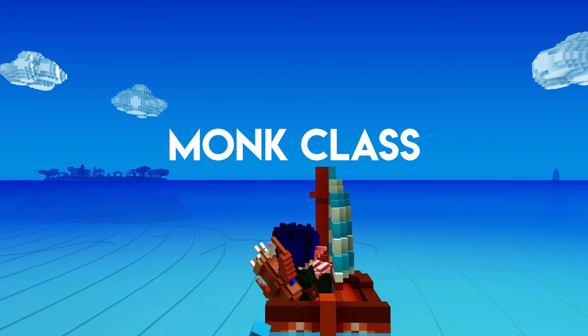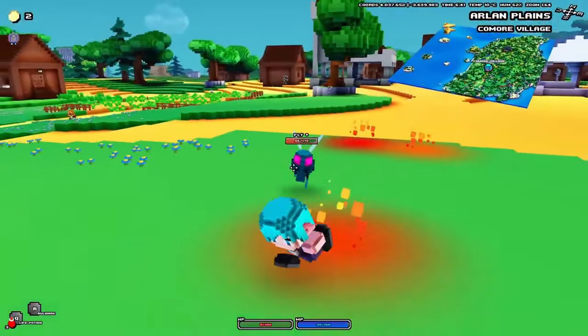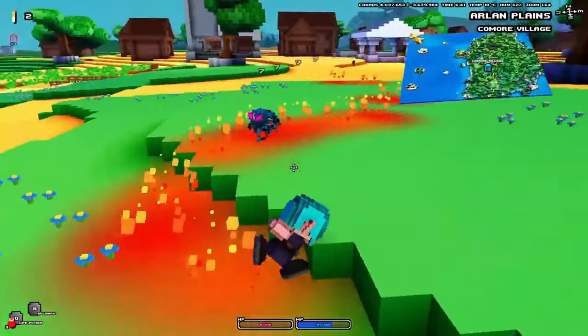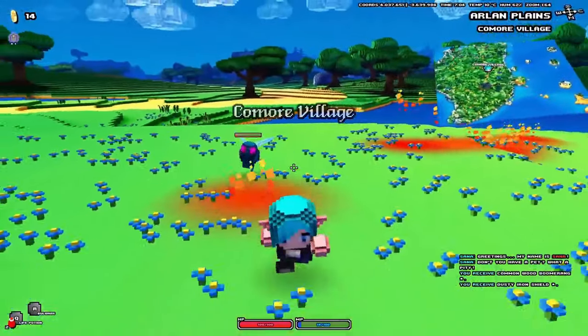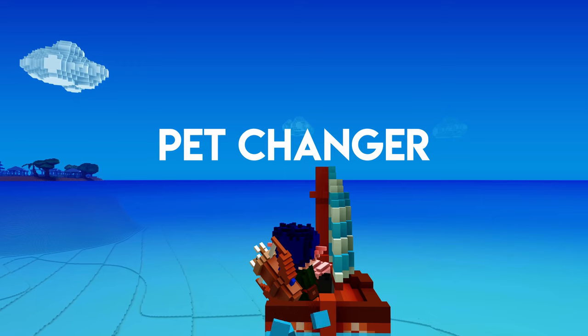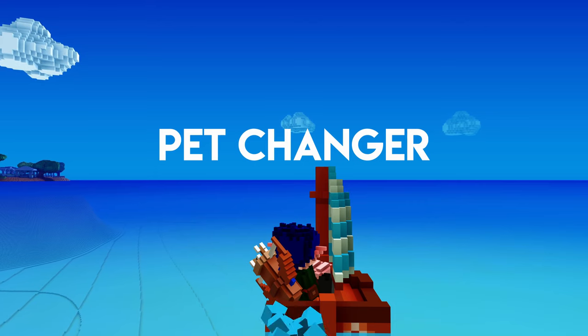Seventh is the Monk class. I love this class because it's unique and adds a new style of gameplay. You can punch creatures and gain mana to set flames down below you. You can spread the flames by walking around — great for if creatures follow you, because they'll be trapped in your fire.